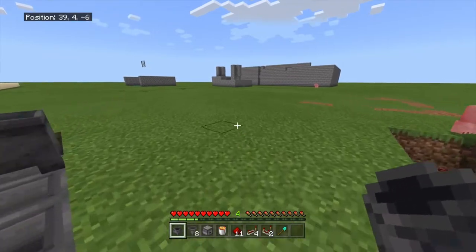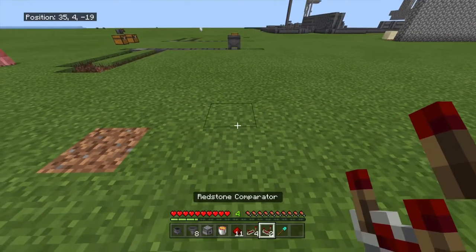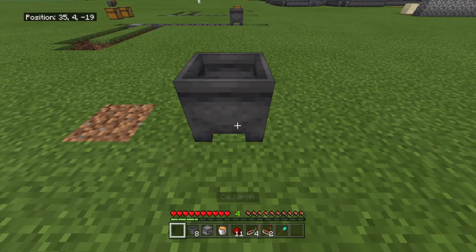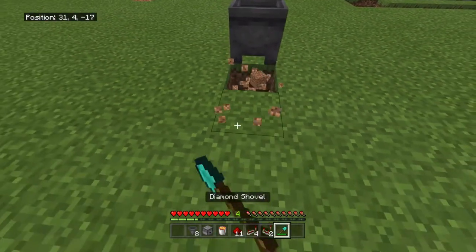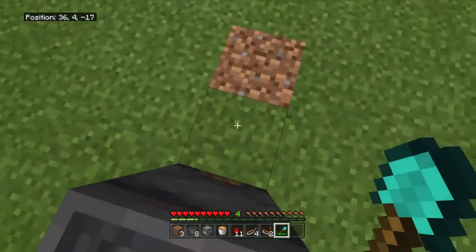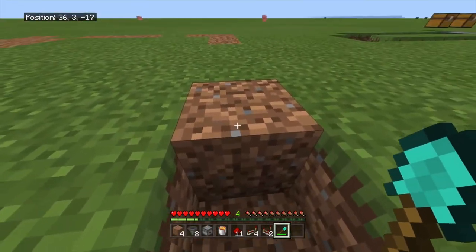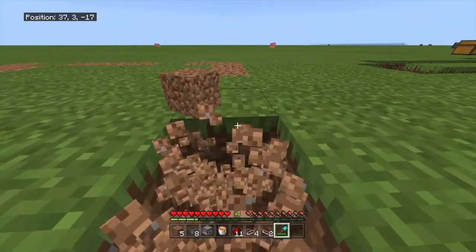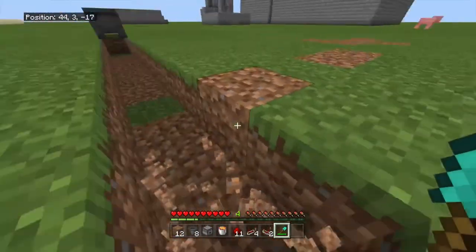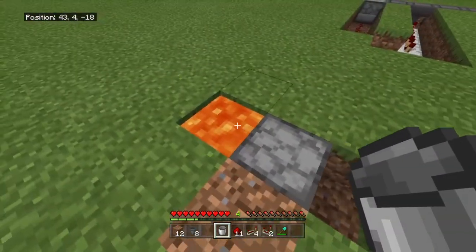Go to your area and place a cauldron. Mine two blocks in front of that cauldron and the block under the cauldron. Then on the backside of the cauldron, mine seven blocks forward: one, two, three, four, five, six, seven. Then mine two blocks forward and place your dropper there, and your lava bucket on the block you're standing on.